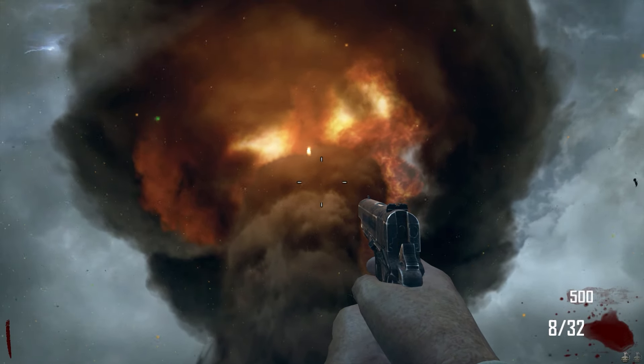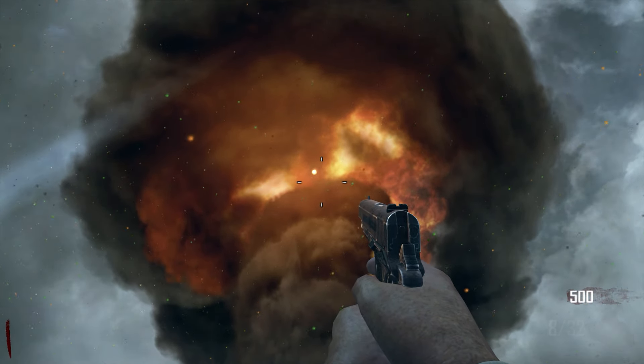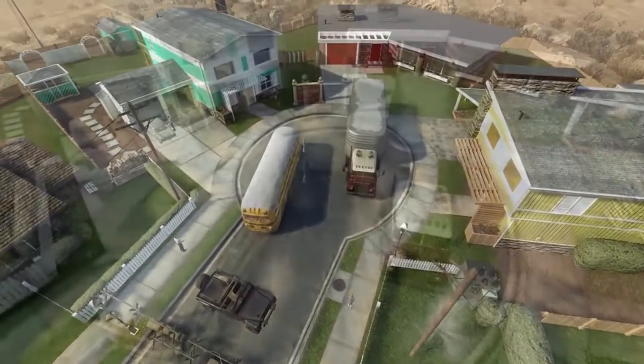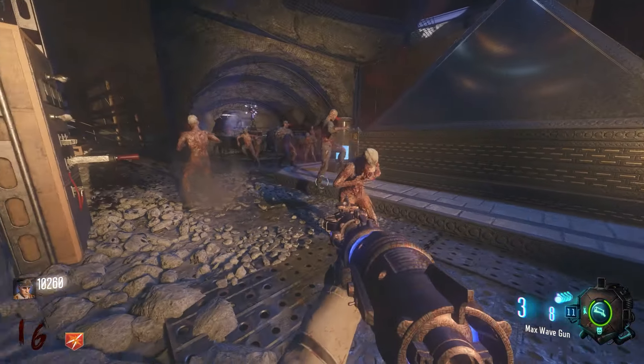Nuketown Zombies is the 12th map in the Call of Duty Zombies storyline. In Nuketown, we take a break from the ongoing Victus Crew storyline to learn about some of the events occurring on Earth while Richtofen was on the moon enacting his grand scheme.